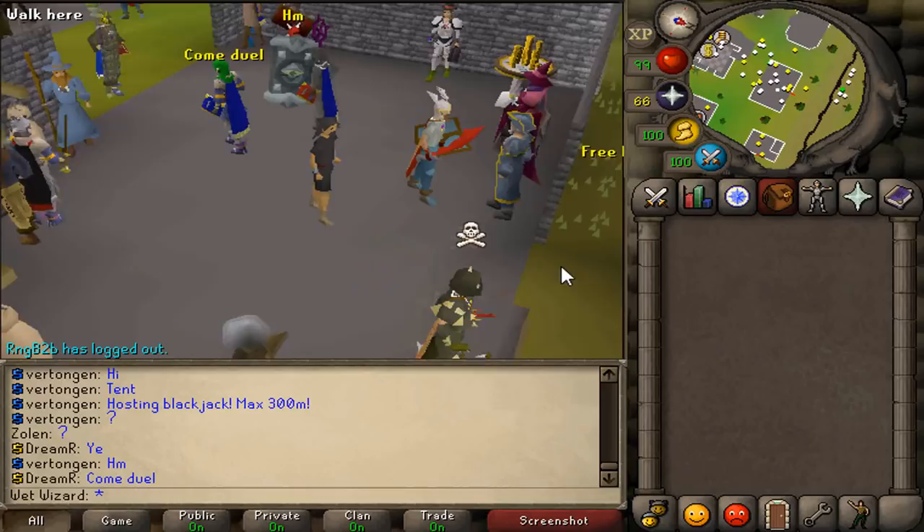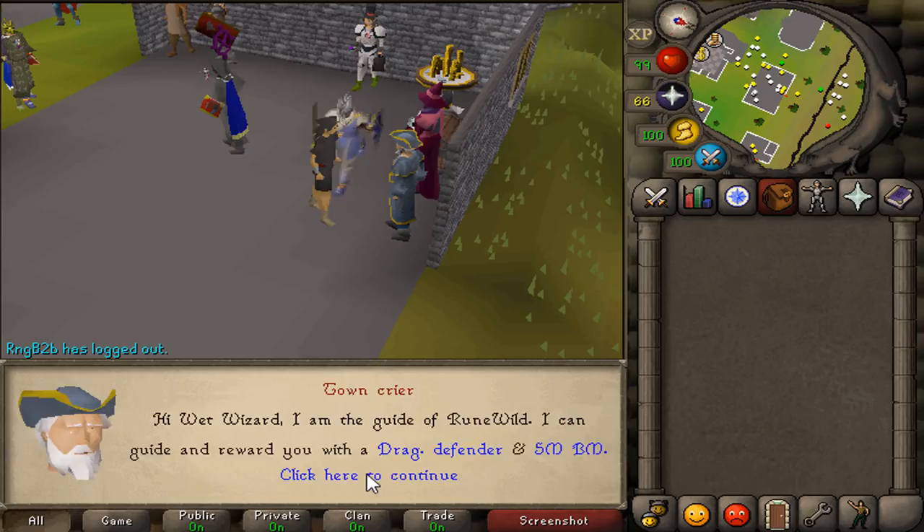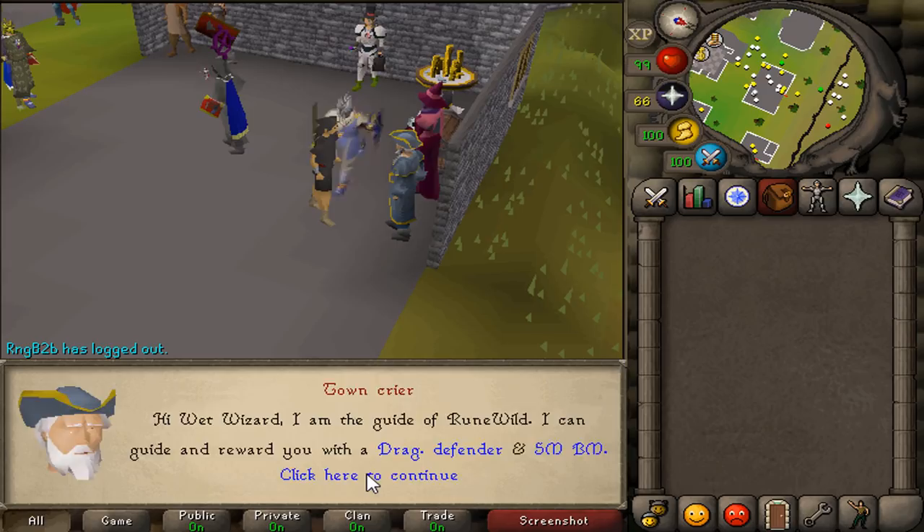When you join RuneWild you do have to create an account using an email. After you create an account and log in, you can speak to the town crier to claim rewards for activating your email and voting. Doing this will give you a dragon defender, which is untradeable and you keep it on death, and 5 mil cash. 5 mil cash is quite a bit of starter money as it's almost enough to buy yourself a derok set.